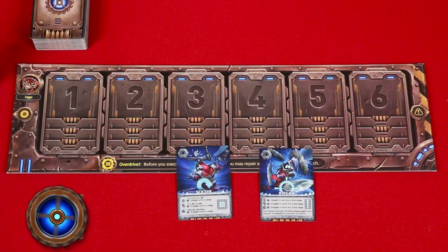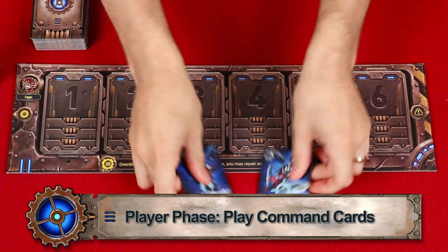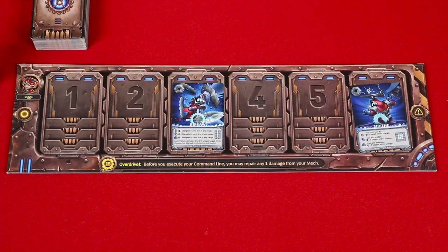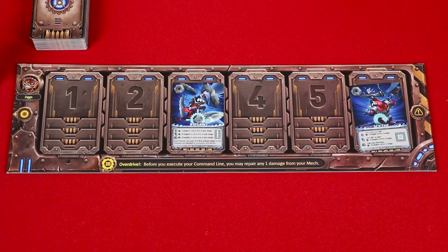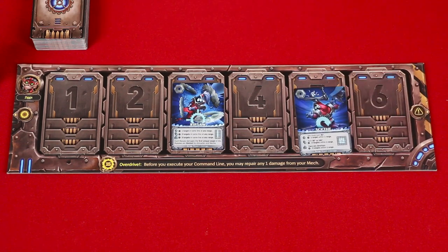Now it's the play command card step. Here, players simultaneously choose where on their command line to place all of the cards they've just collected. After this phase, your mech will activate, and you resolve all the cards in your command line from left to right. So as you place, you're going to want to be thinking ahead, not just for how this will affect your mech now, but also in future turns as you gain more commands and add them to your line. First of all, you cannot save cards for later — any you gained must be used.